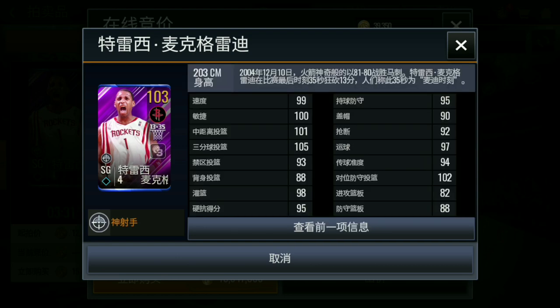99, 100, 101, 105, 93, 88, 88, 95, 95, 92, 97, 94, 102, 82, and 88 — those are pretty dope stats.